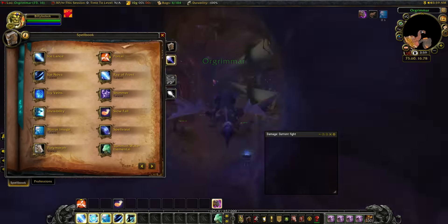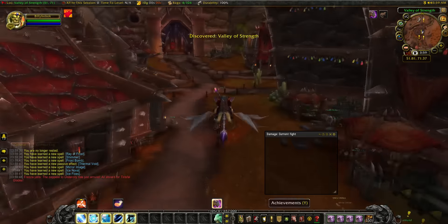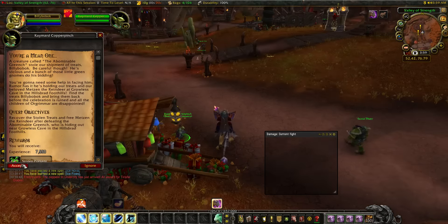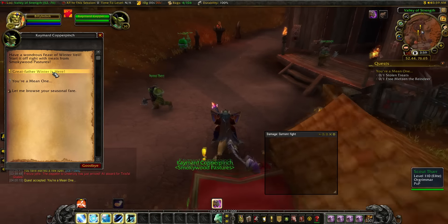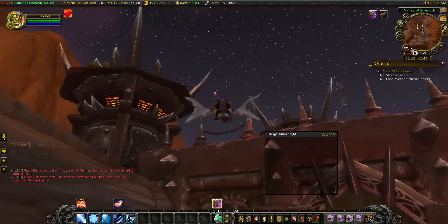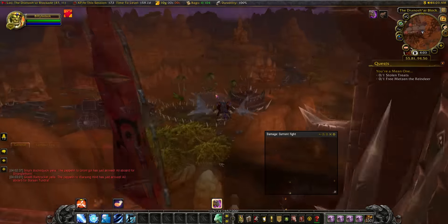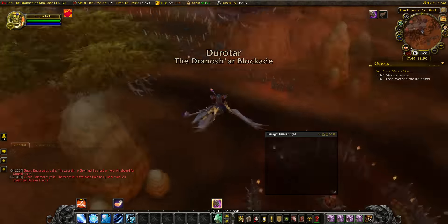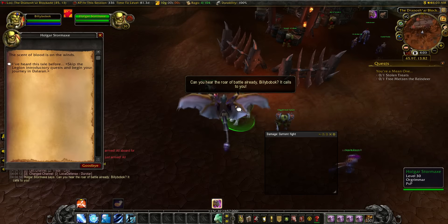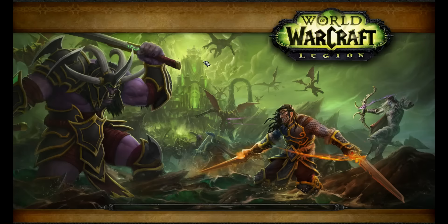Go to the daily quest giver. One of these quests is a daily you can repeat, and the other is a one-time thing. Pick up your main quest from this goblin here, then head to the front gates of Orgrimmar. Since you started a class trial you haven't done the Legion invasion quest yet, so talk to the NPC up here — he lets you skip all that and puts you straight into Dalaran.